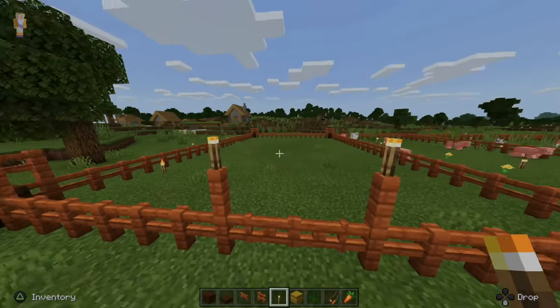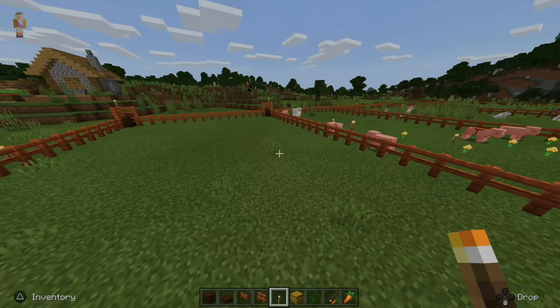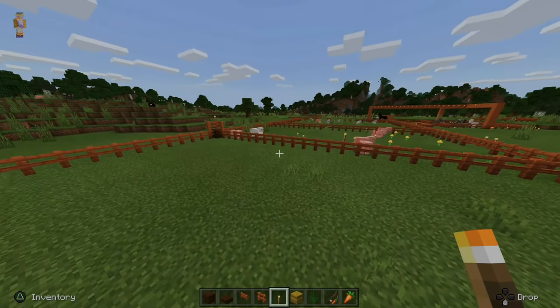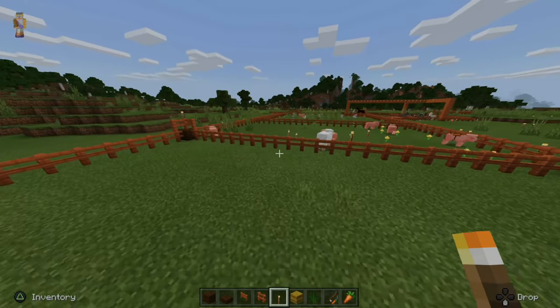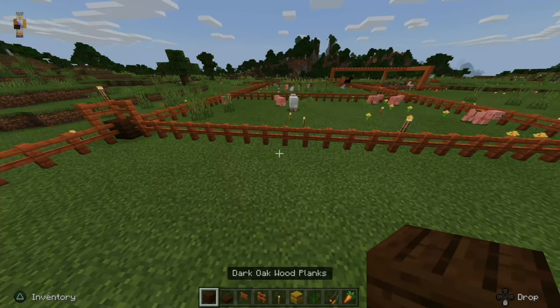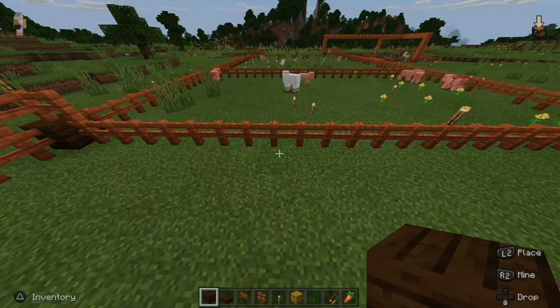I went ahead and did it to all four sides. Now let's go into the enclosure. The first thing I want to create is a place for the pigs to go ahead and jump in some water and maybe get a little shade from the sun. So I'm going to create a structure. For this, I'm just going to be using my dark wood planks again, and we're going to go to the center of the map and count out three blocks.